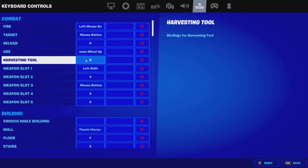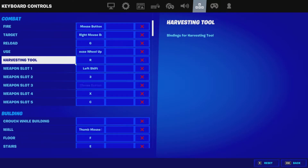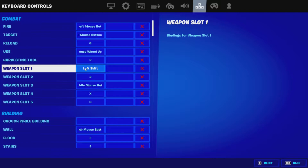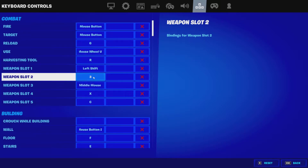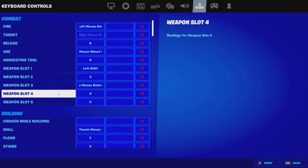Harvesting tool is R — I got that recommended by someone. Weapon slot one is left shift, which is easy to reach, and that's where my big pot is. My AR is slot three — some people use two but I use three. My shotgun is middle mouse button for weapon slot three, and weapon slot four — which could be an SMG or pistol — is X. The sniper is C.